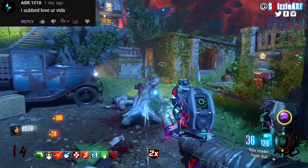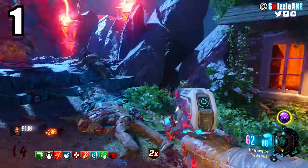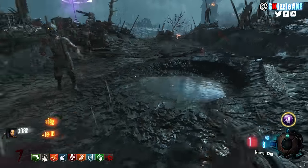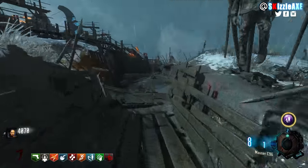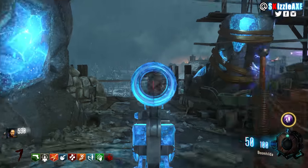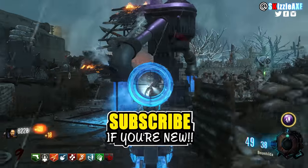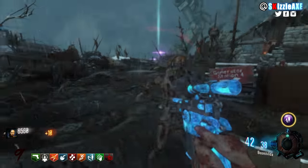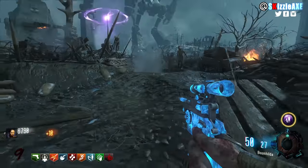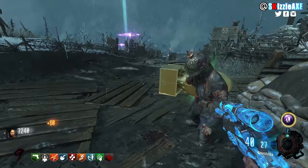Coming in at our number 1 spot, we're talking about the Mauser C96. It's a point-scoring pistol on early rounds, but when you pack-a-punch it, it's called the Boomhilda. It has 50 ammo in the mag and 100 in reserve, comes with a 4x scope, and the pack-a-punch camo makes it look ridiculously OP. Noobs who use this get ridiculously mind blown. Check out some other videos on screen, subscribe if you're new, smash a like if you enjoyed, and I'll see you very soon!